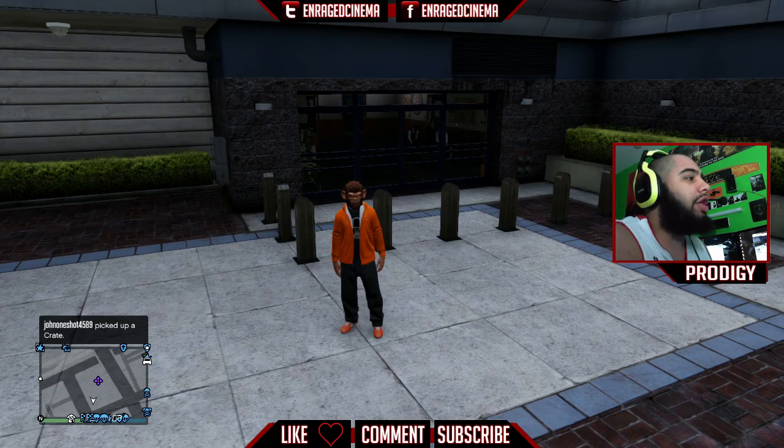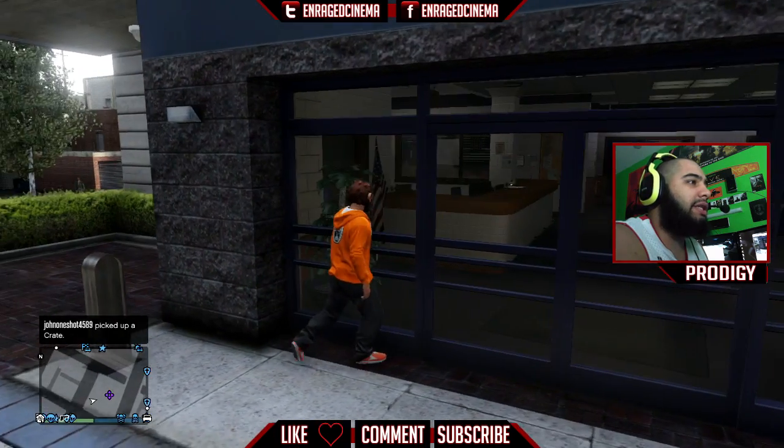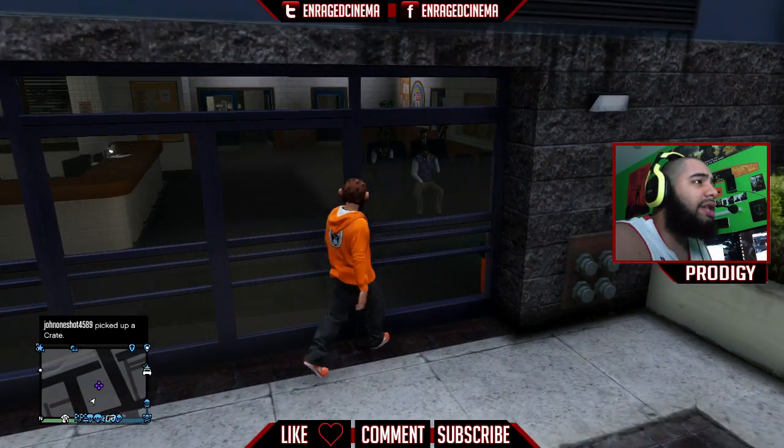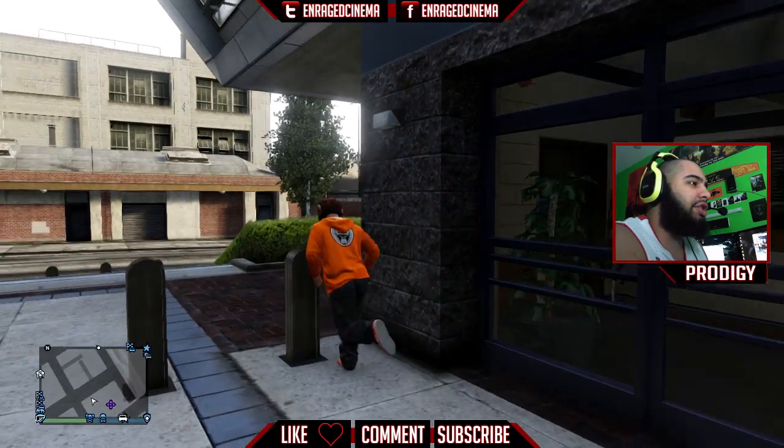What's up guys, Prodigy here bringing you another secret place you can get into — this is the police station. You can see inside but you can't go in from any other place, but there's this glitch.